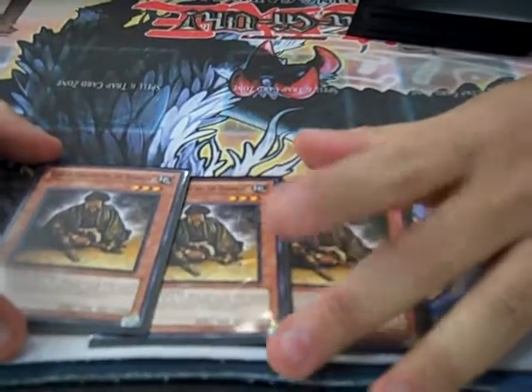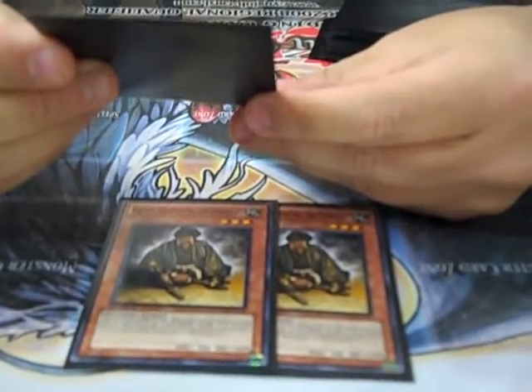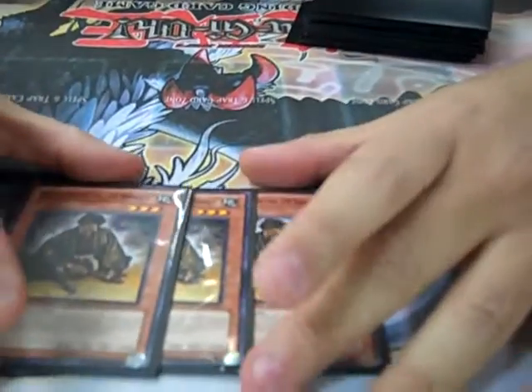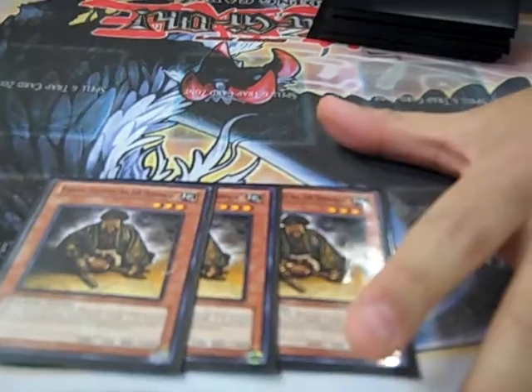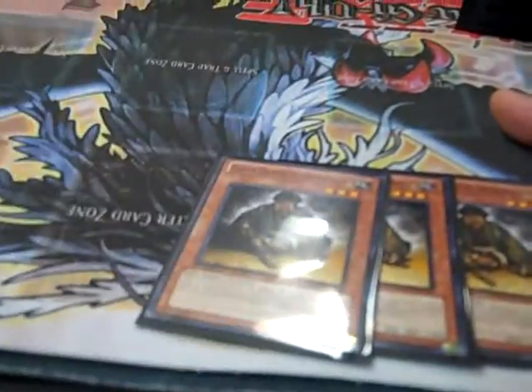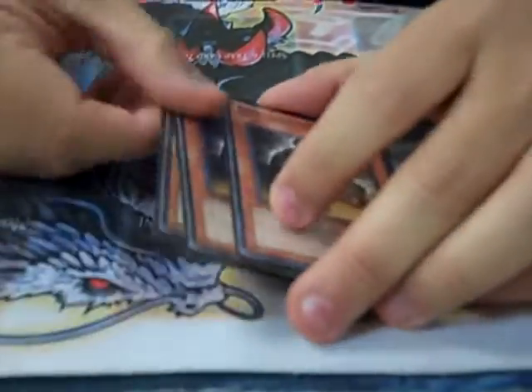We've got three MDLs. He's the tuner — actually the only tuner in the deck. He switches position, and you just synchro him with this guy to make Burrito. He switches battle position, so you can switch any position on the field. Even if they're face down you can switch them to face-up attack, so you can switch your opponent's tokens or face-down monsters.